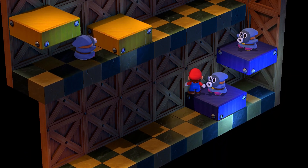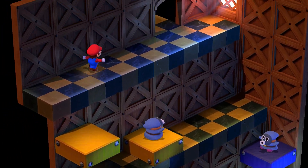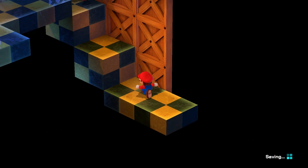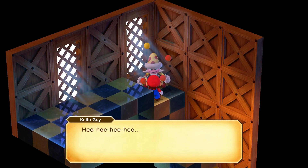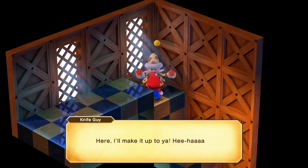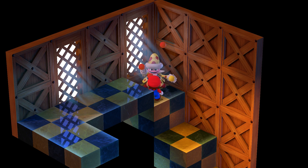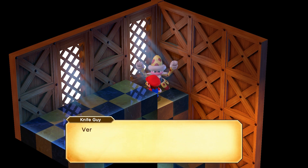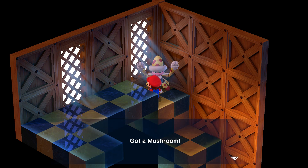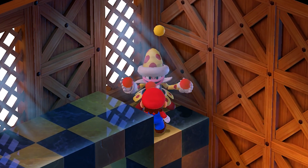Return to Booster Tower and start climbing back up. Once you get past the room with a bunch of Sniffits inside, you'll find Knife Guy, just juggling here alone. Speak to him, and after apologizing for trying to kill you, he'll offer to play a game where you have to guess which hand the yellow ball he's juggling is in. It's not too hard to see which hand the yellow ball is going to end up in if you just keep an eye on it as he's juggling.